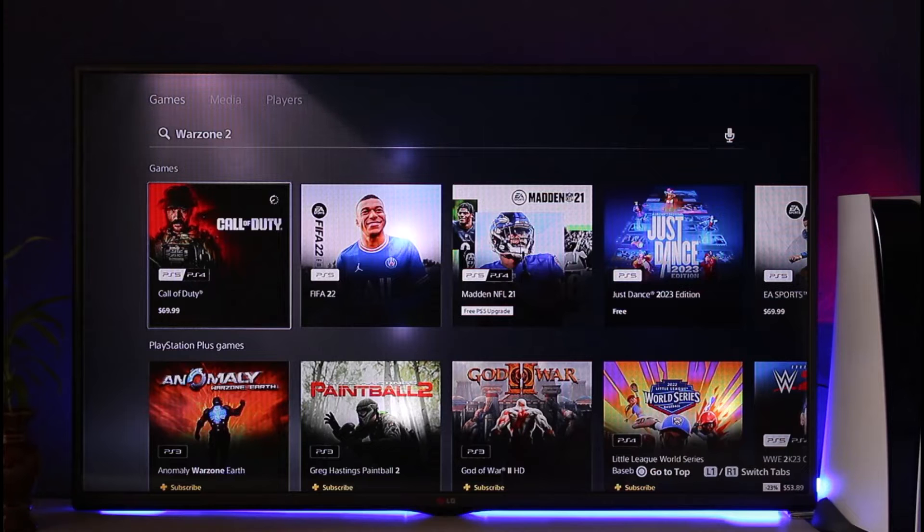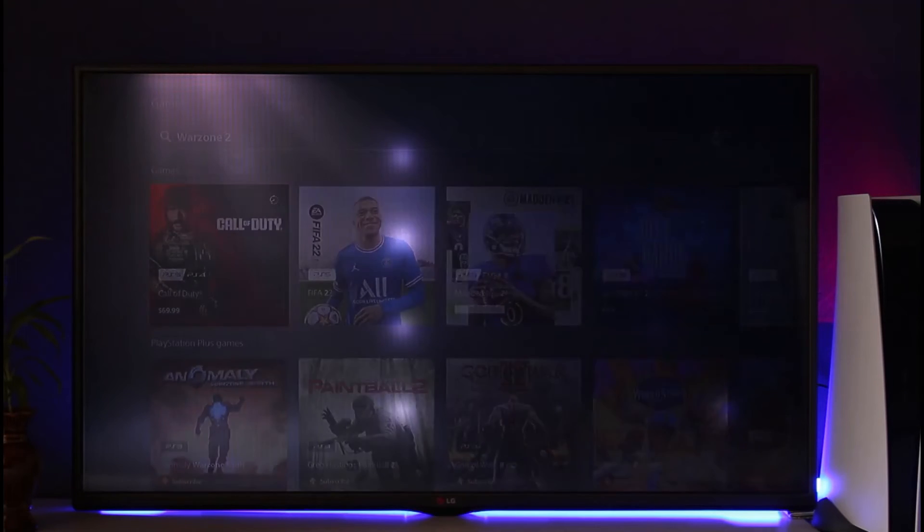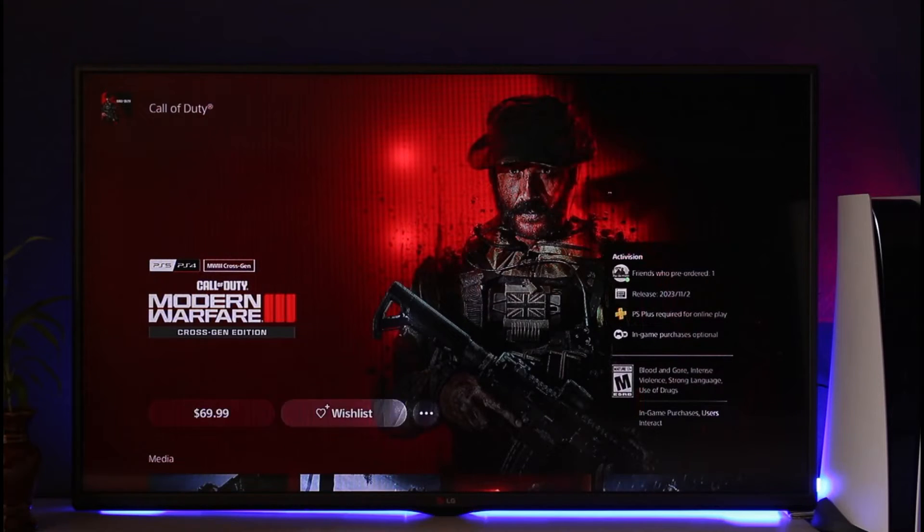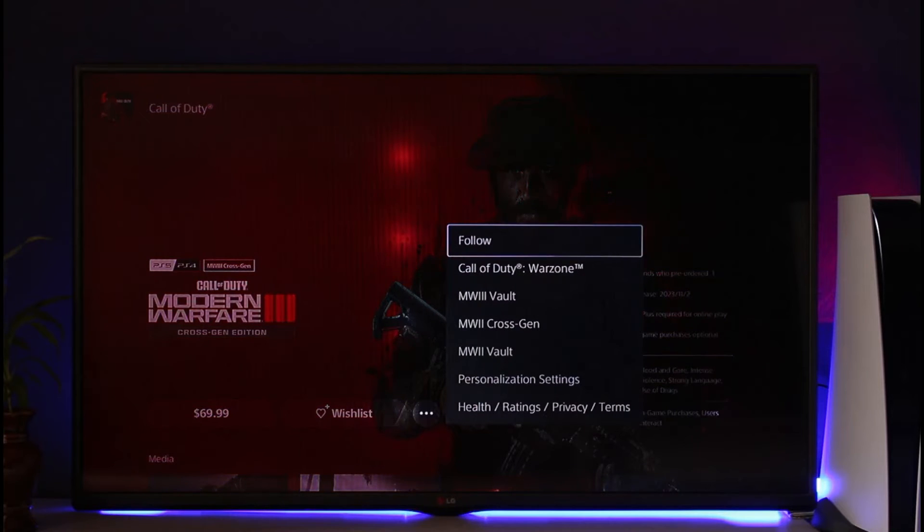So how do you really find Warzone 2? First of all, just select this Call of Duty Modern Warfare game, or whatever it is showing you. If you look on the right-hand side you'll find the three dots right next to Wishlist — make sure to click on the three dots. Only when you click on the three dots will you be able to see Call of Duty Warzone, which is actually kind of hidden.